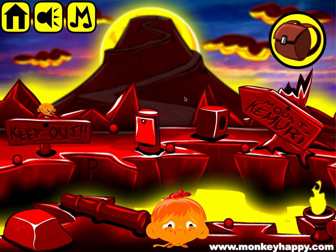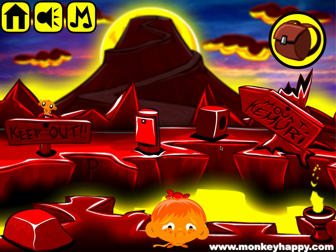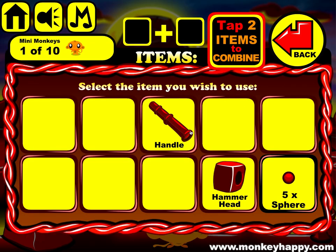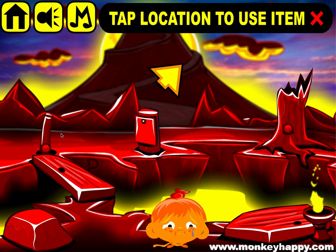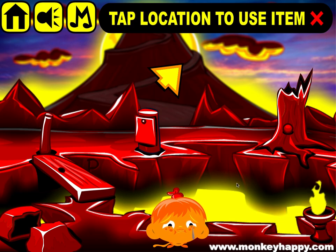Hello and welcome to monkeyhappy.com stage 396. This is chapter 5 of the Four Scrolls. Let's go ahead and pick up all our little bits. We've got a little hammer head to pick up and we combine it with the handle. We break these signs off, we can also break this rock, pick up the sign.